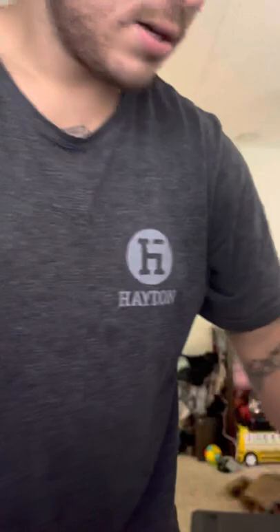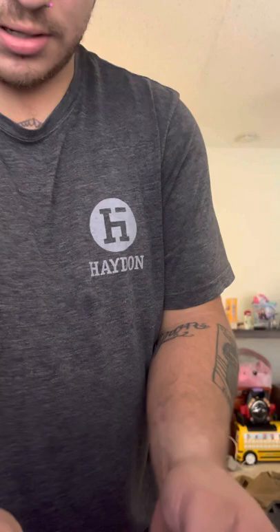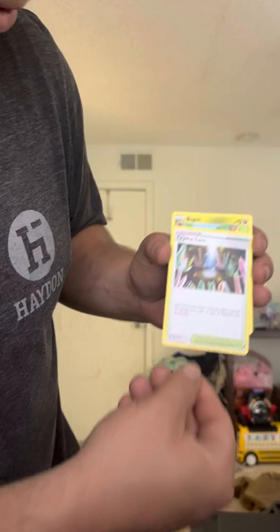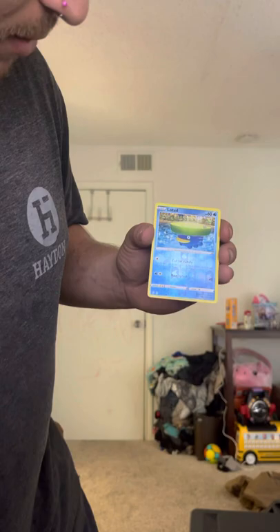So far we've hit two cards — a Flygon V and an Arceus V ultra rare — two hits out of the six. Next up we have Evolving Skies. Code card to the side — we got Leaf, Scrafty, Ursaring, Crystal Cave, Bagon, Litleo, Lotad, Teddy Ursa, Crongle, followed by Lotad reverse holo and a Slaking holo rare.